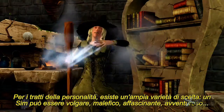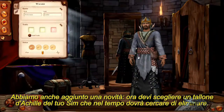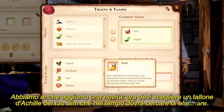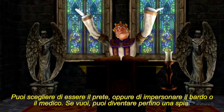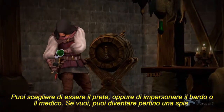You've got vulgar, you've got evil, you've got charming, you've got adventurous. We've also got this new feature where you have to select a fatal flaw for your sim, which your sim will later need to overcome. We've got a pretty broad array of professions, so you're not just limited to being the monarch or the wizard. You could also choose to be the priest, the bard, the physician, or even a spy.